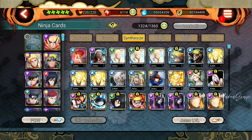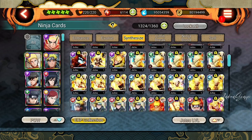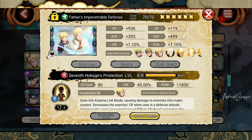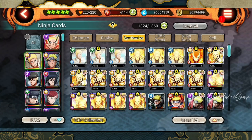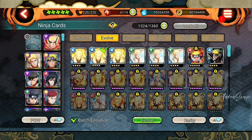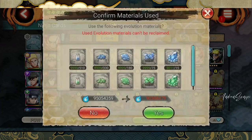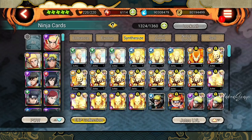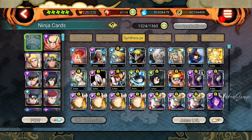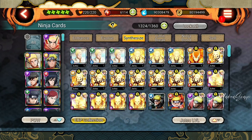I have these extra copies of NaruKage jutsus. If I click on NaruKage and show you — I already have this jutsu maxed, and this is not a limit-breakable jutsu so I really don't need extra copies of this. What I will do is steal the EXP from this. Firstly I will go to evolve and evolve all these because I want to synthesize them right now.